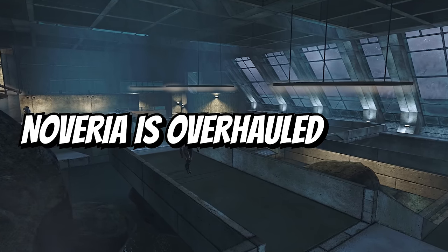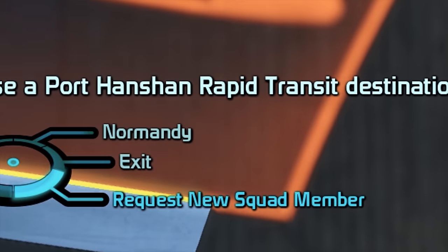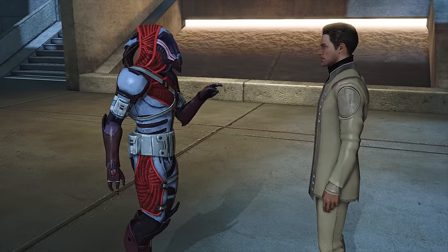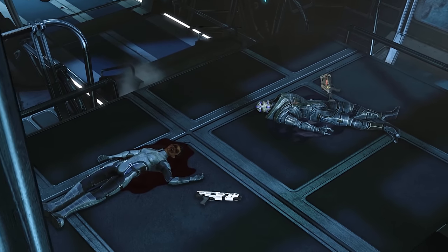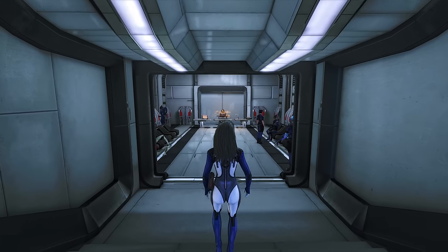buyers and mercenaries. Noveria is overhauled as well. There are rapid transit terminals where you can quickly call new crew members. More props are placed everywhere. Population is more diverse, hence the mod's name. You can even encounter bodies of dead scientists in Noveria Labs, giving the Peak 15 facility more horror vibes.